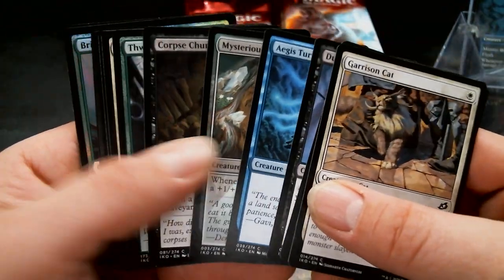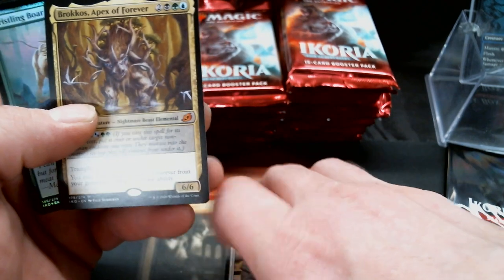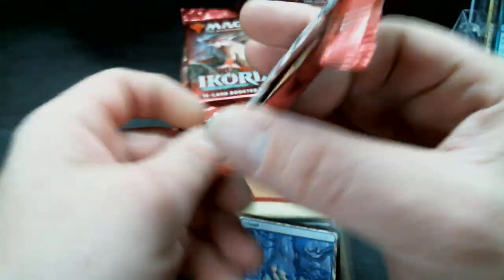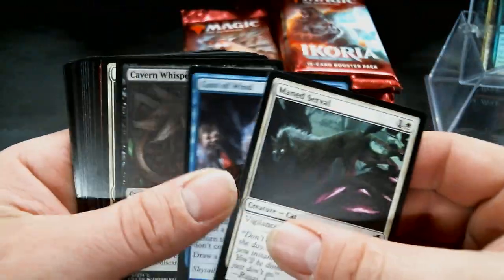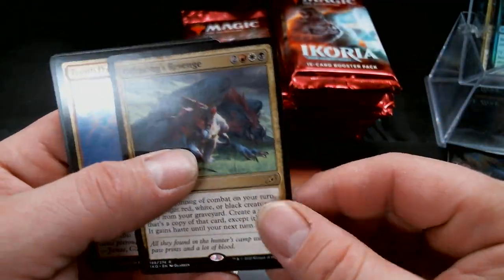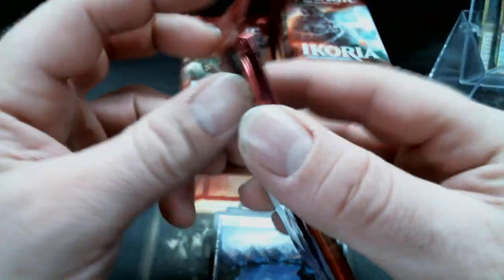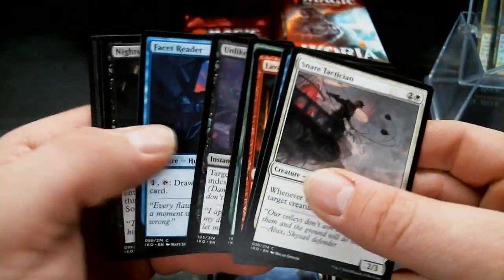There's something shiny back here — we have Brokos, Apex of Forever. Now I've already got Brokos, but I'll never sneeze at another mythic. There's Offspring's Revenge. Now that Foil Zenith Flare might be a thing right there, cause that card just seems busted to me for cycling decks — it seems like it could be really really good, especially in those 60-card formats that I don't play.